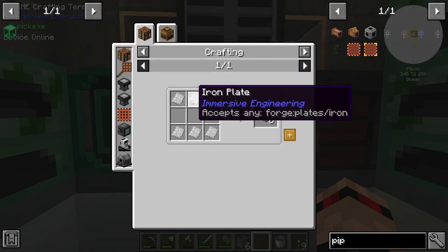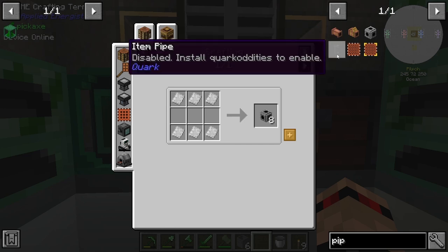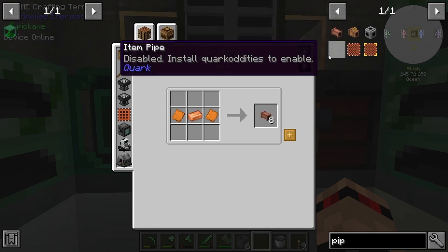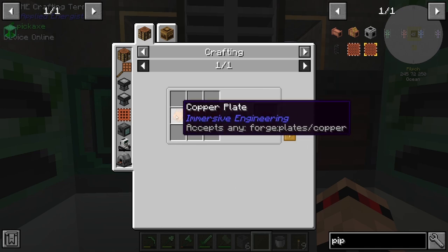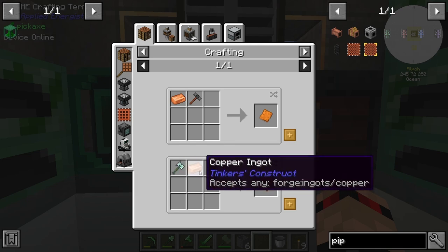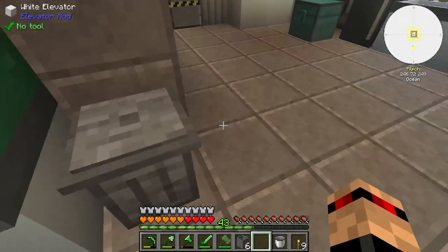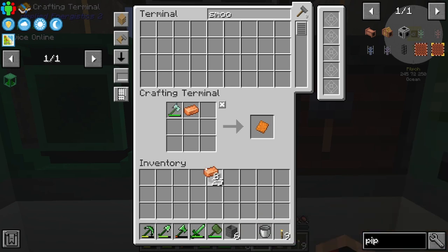Immersive Engineering has got a fluid pipe — it's iron though. Item pipe from Quark doesn't have a recipe — disabled. That might work actually. Okay, copper plates — smasher with copper ingot makes copper plate. Let's get some copper, which is right here. Let's keep three of these and make some copper plates like this.